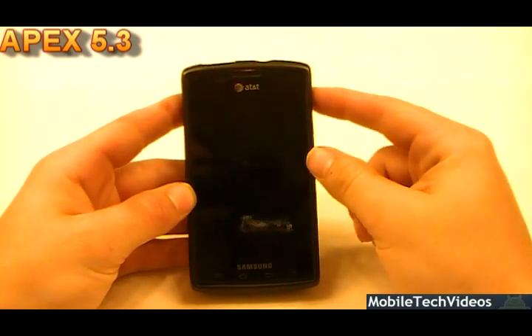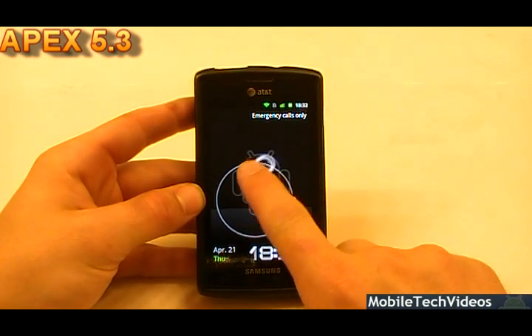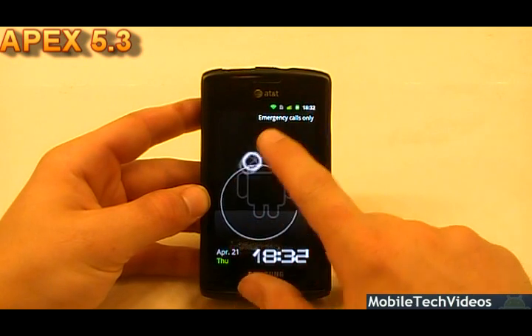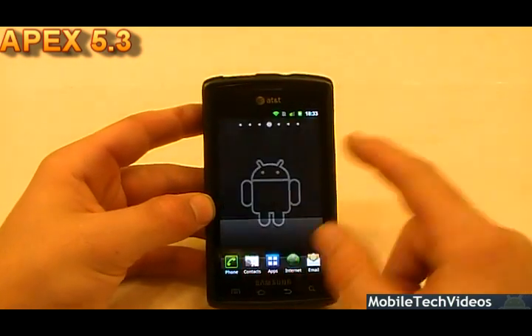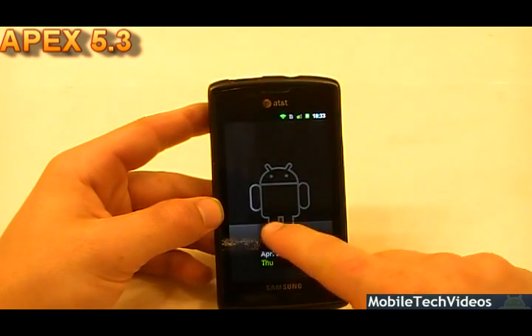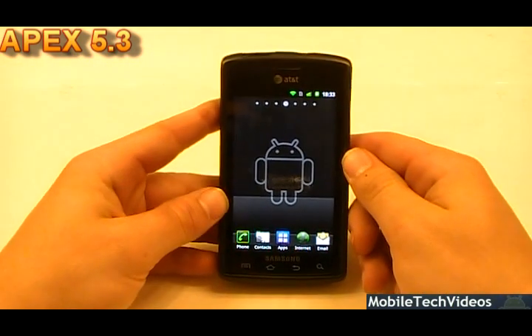Let's take a look at the new unlock mod we just flashed. We've got Puzzle selected, and this is what Puzzle looks like now — it's a custom-looking lock screen. It's almost like a fifth lock screen option, dragging into the lock, and there it is. That's the HC unlock. It's still cool and definitely something cool to have — check it out in the XDA Developers thread.